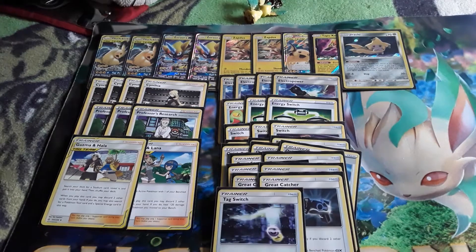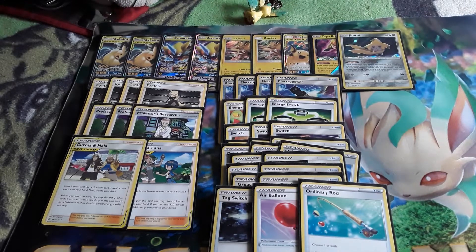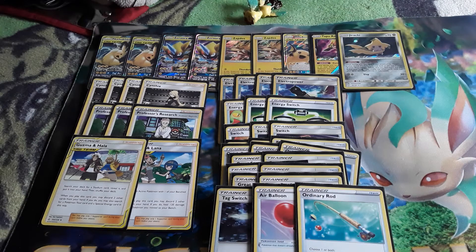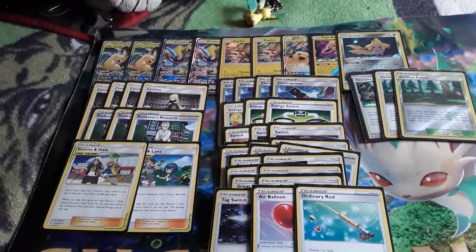Our one-ofs are: 1 Tag Switch, 1 Air Balloon, and 1 Ordinary Rod — especially Ordinary Rod, which can give back Pokemon and energy that get knocked out early in the game. For stadiums, we are playing a 2-line of Viridian City and 1 Thunder Mountain. No big surprise there.